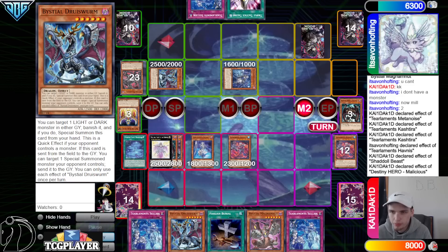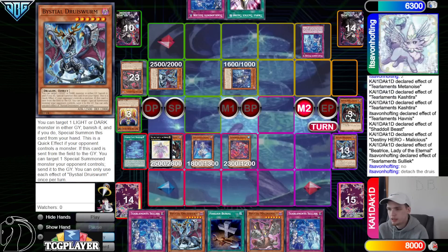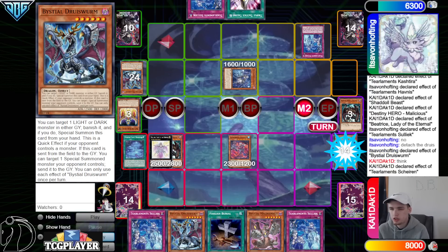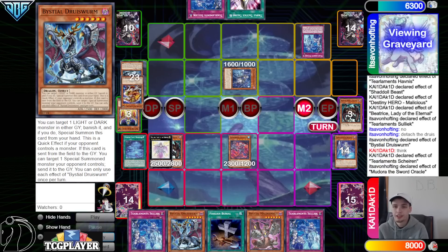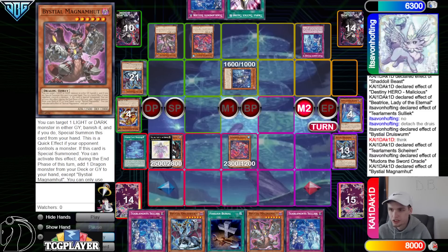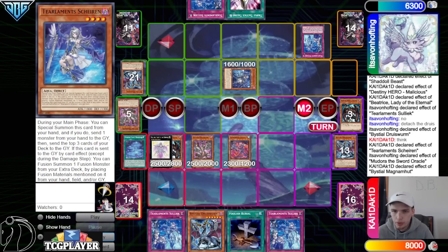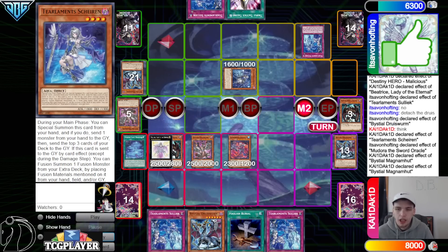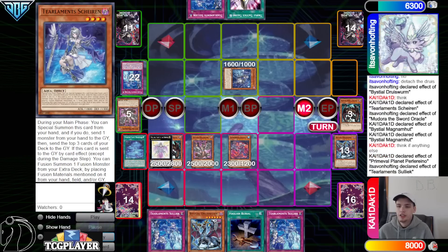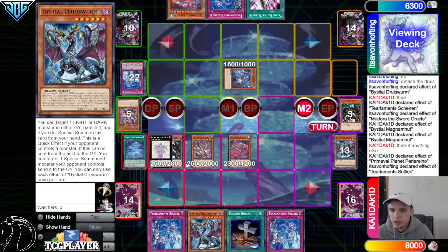They know Scream, Tear Cash, Ball Drake — but could also activate Solik and then send Druis Worm and try to get two interruptions. They know Beast, Mally, Tear Cash. Activate Beast effect, draw on the Solik, then Mally effect, banish, summon out Mally. They overlay Mally plus Druis Worm to make Beatrice — Beatrice effect, they chain Solik to negate that. Then Druis Worm sends Shalen, activate effect — that's their last tier name this turn — and chain Medora to put back Shalen, Magma Mutt, Tier Cash.